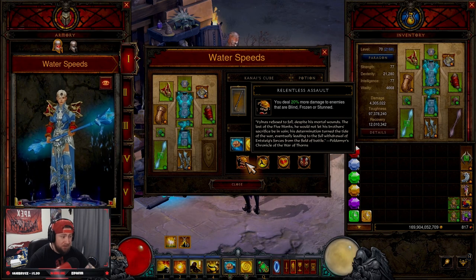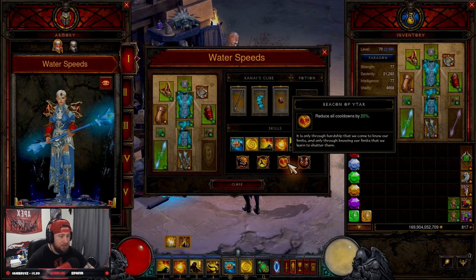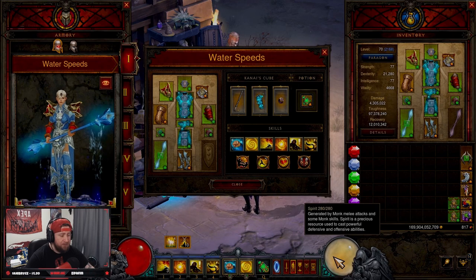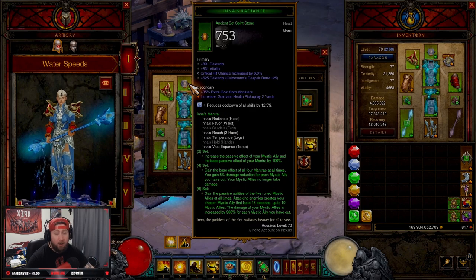For passives: Relentless Assault for 20 percent more damage against enemies that are blinded, frozen, or stunned — and they'll be pretty much stunned or frozen the whole time. Seize the Initiative for dealing damage to enemies above 75 percent health, plus attack speed. Beacon of Ytar for cooldown reduction, because we want these skills up at all times. And Guardian's Path because while using a two-handed weapon our spirit regeneration is increased by 15 percent.